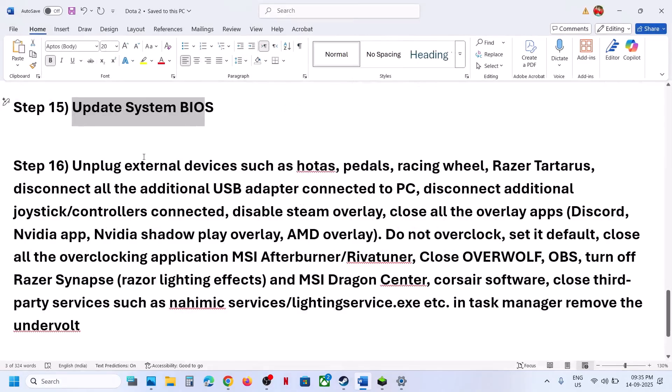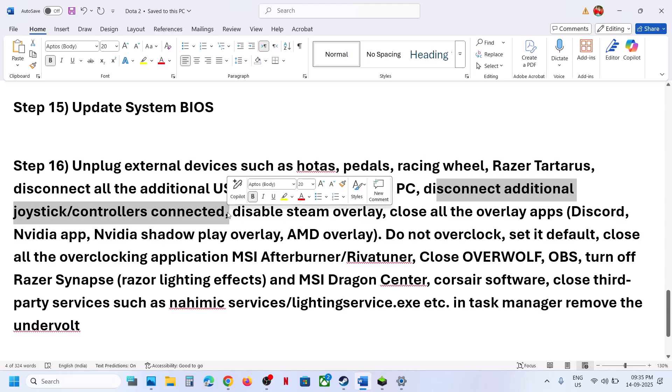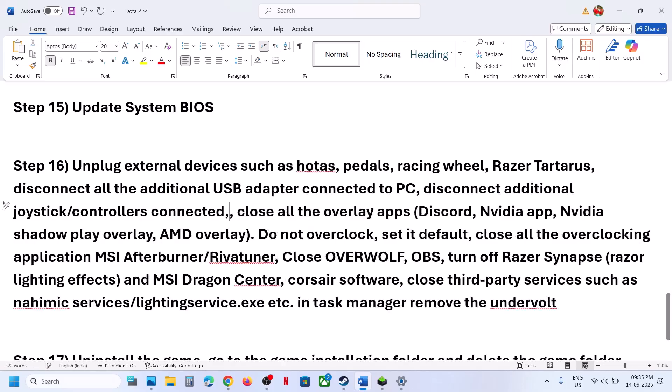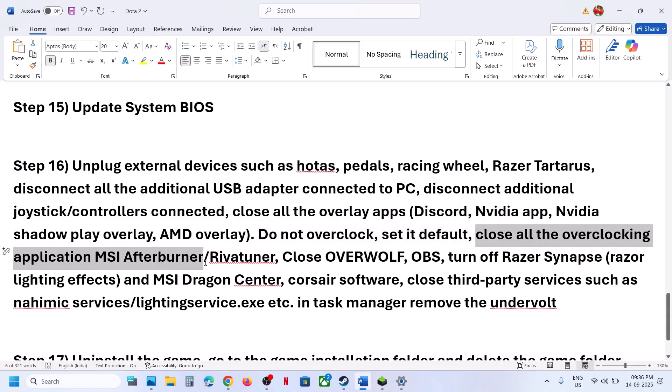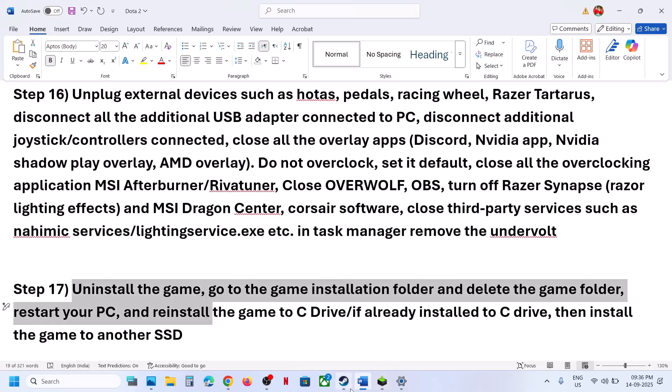Additional tips: unplug all external devices such as steering wheels, pedals, USB adapters, and extra controllers. If you have a multiple monitor setup, try launching the game on a single monitor. Close overlay applications like Discord and the NVIDIA app. Do not overclock — if you have overclocked your system, set it back to default and close overclocking apps like MSI Afterburner or RivaTuner. Also remove any undervolt settings if applied.